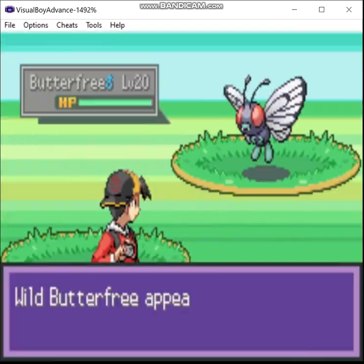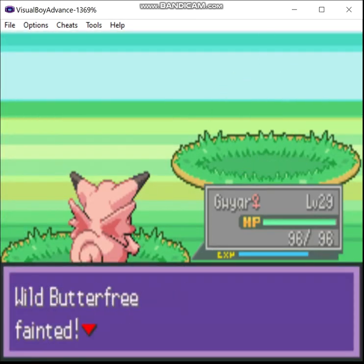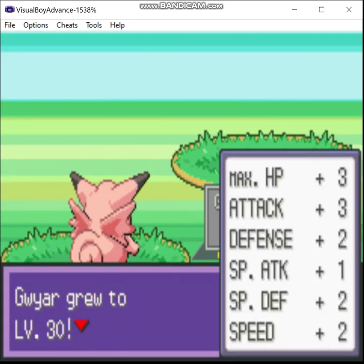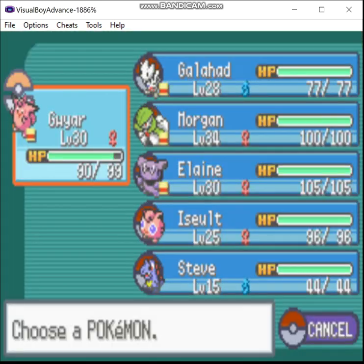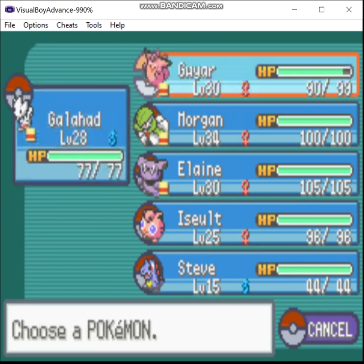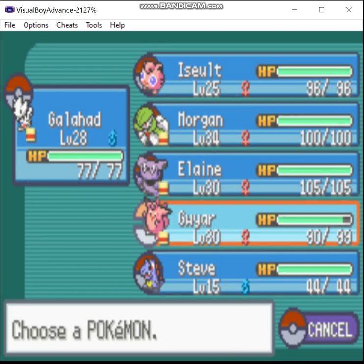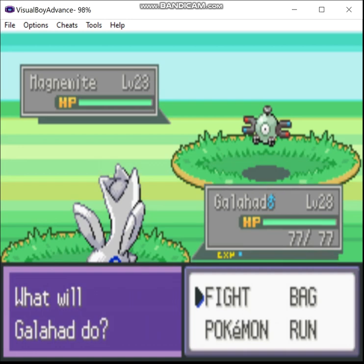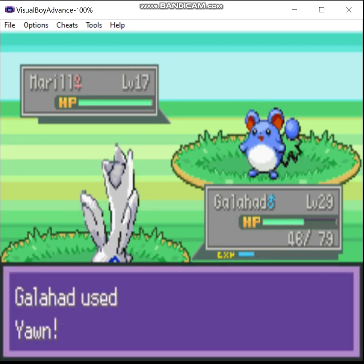Apparently you can find Marill here, but it's in the grass. Oh well, it'll be a good place for me to grind without having to worry about rain weakening my Fire-type attacks. Doing a Fire-type run in this hack is miserable just because of how often it rains. It's stupid! I'll skip it till I find it. Alright, there we go — there's Marill.